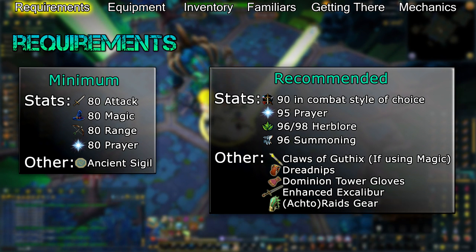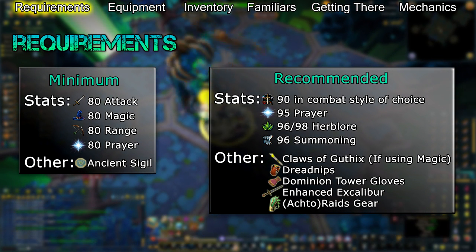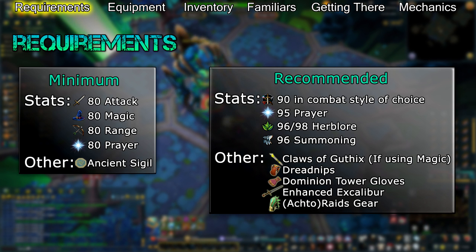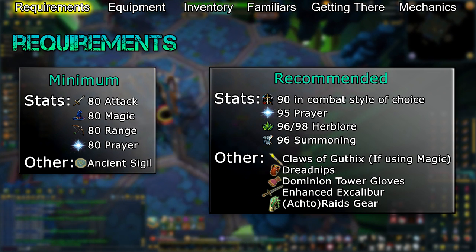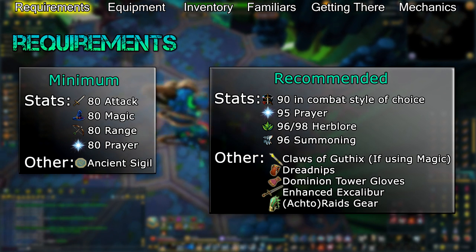Along with these stats, you'll want to unlock Dreadfowl Nibs at the Dominion Tower. They're a great source of extra damage that will add up over time and they can stun Telos. While you're there, you should also unlock the Goliath, Swift, or Spellcaster gloves, depending on which combat style you plan to use.